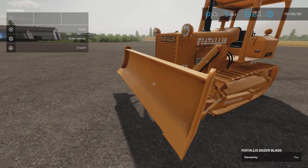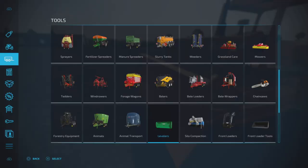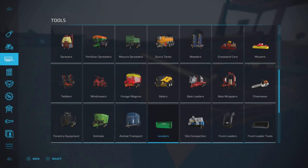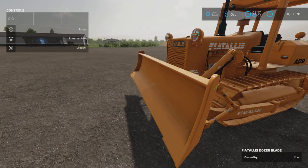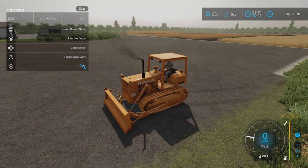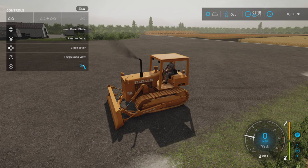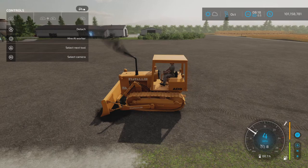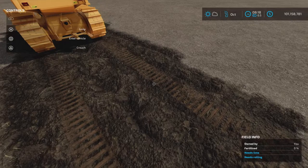This one I chose the blade as the cultivating option. Going back in, you can see there's leveler or tillage — so we have a tillage blade on there now. Notice L1 lets you allow creating fields, and triangle lowers the blade. Even though you can do it manually, you have to choose to lower it, and then when you go forward you can create fields.